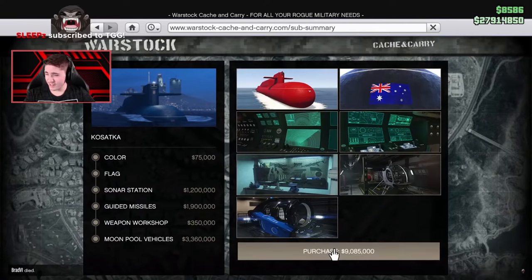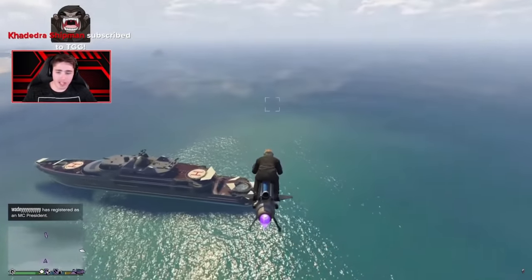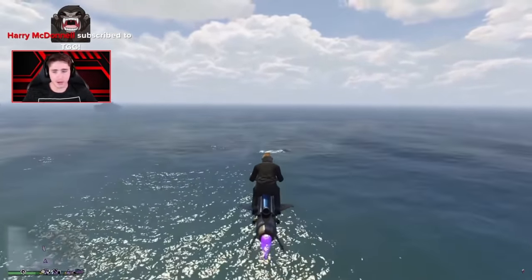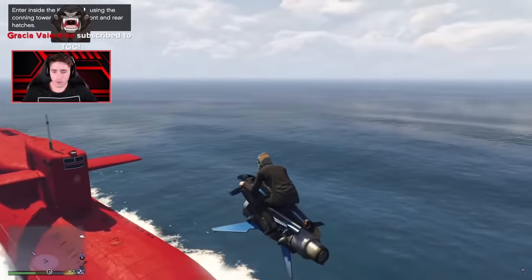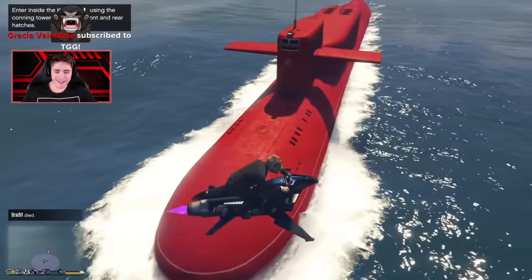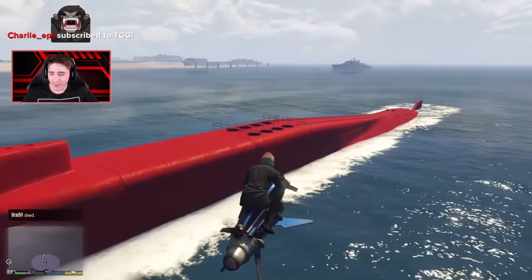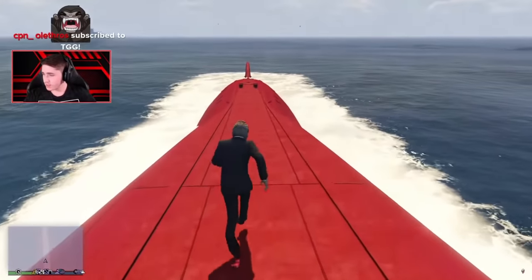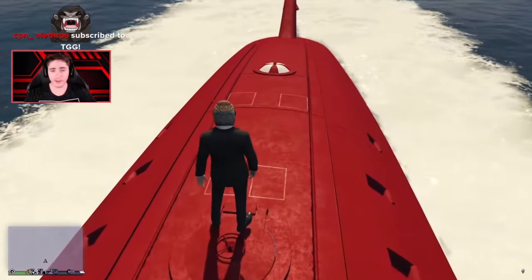Then what you're going to want to do is go into your interaction menu. To open that up, press M on PC, hold the touchpad on PS4 or PS5, and it's the back button on Xbox — the one on the top left. Once you're in there, go down to Services, click on Kosatka, and click Request Kosatka. Your sub is going to pop up on your minimap, so just fly over there or catch a boat out there, whatever you want to do. As you get close to it, it's going to pop out of the water, which I think looks really cool — I was shocked the first time that happened.